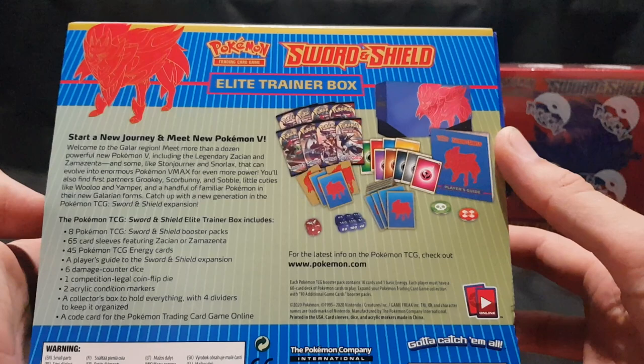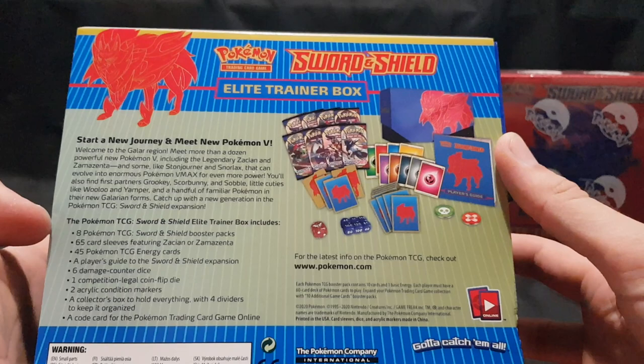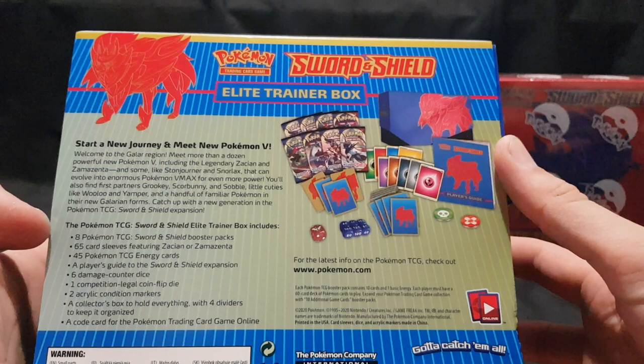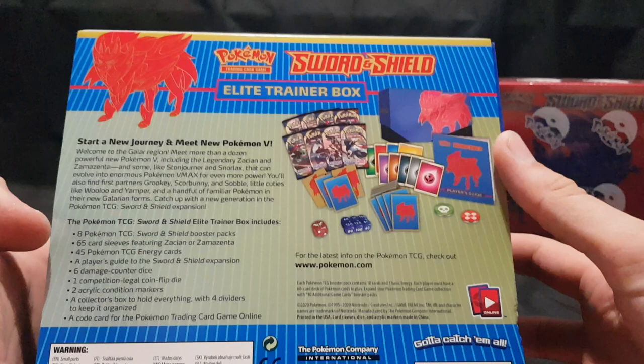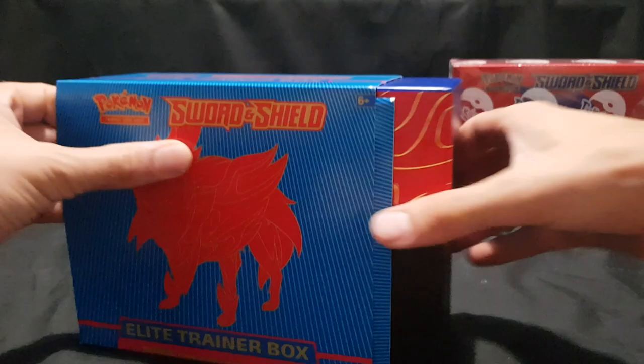It contains eight Pokemon Trading Card Game Sword and Shield booster packs, 65 card sleeves featuring Zacian or Zamazenta, 45 Pokemon TCG energy cards, a player's guide to the Sword and Shield expansion, six damage counter dice, one competition-legal coin flip die, two acrylic condition markers, a collector's box with four dividers to keep it organized, and a code for the Pokemon TCG Online.